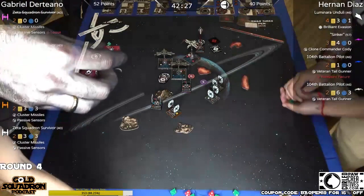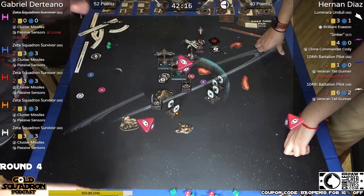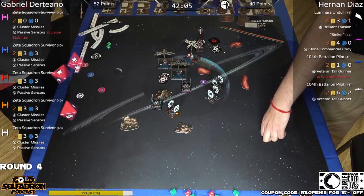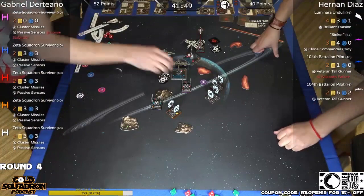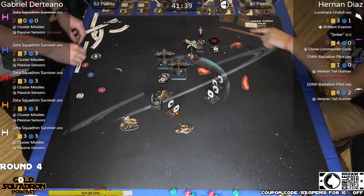He can use Luminara because white is in blue's bullseye — he should be fine. That's one evade, so only one shield down to white. Last is number orange with cluster missiles against blue, who is on one hull. All eyeballs — that's two hits. He can't use Luminara because the defender used his modification ability first. Are you sure that's right? Because the defender modified dice first and he used Luminara after the lock — Luminara needs to happen after the roll.